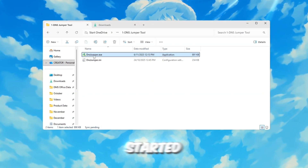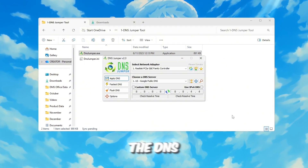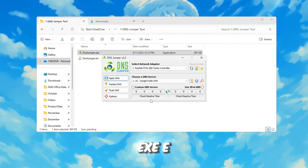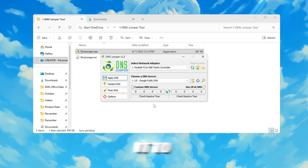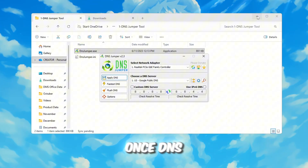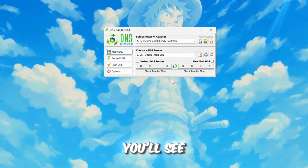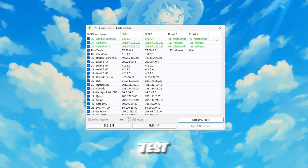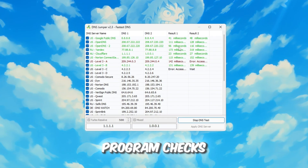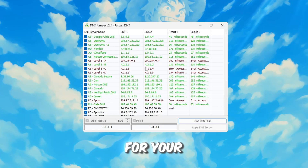To get started, locate the folder where you saved the DNS Jumper tool and open the program by double-clicking the dnsjumper.exe file. If your computer asks for permission, click Yes to allow it to run. Once DNS Jumper opens, close the folder and focus on the main program window. You'll see a button labeled Fastest DNS — click it, then click Start DNS Test. This will initiate a test where the program checks multiple DNS servers to determine which one offers the fastest speed for your location.